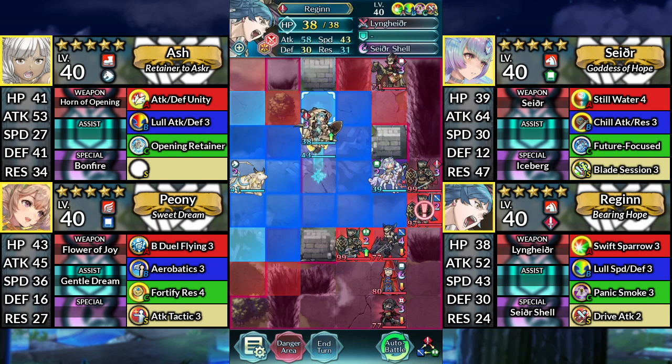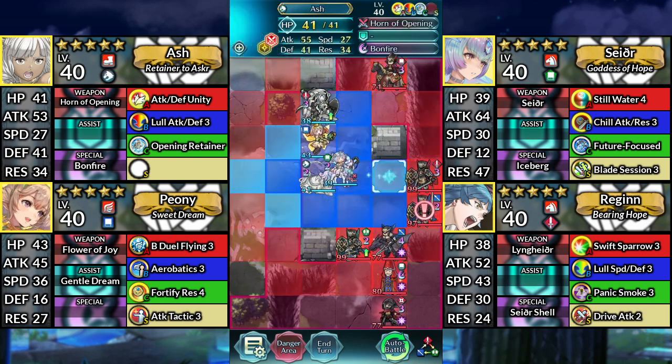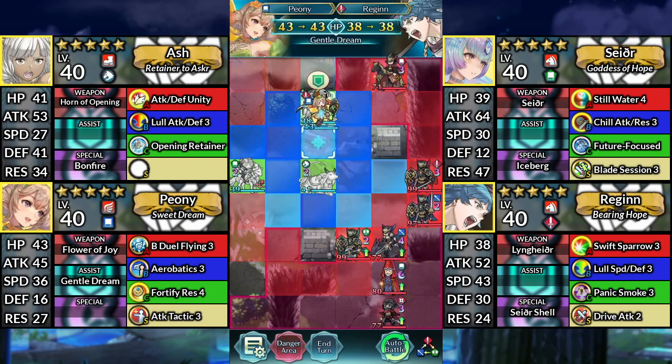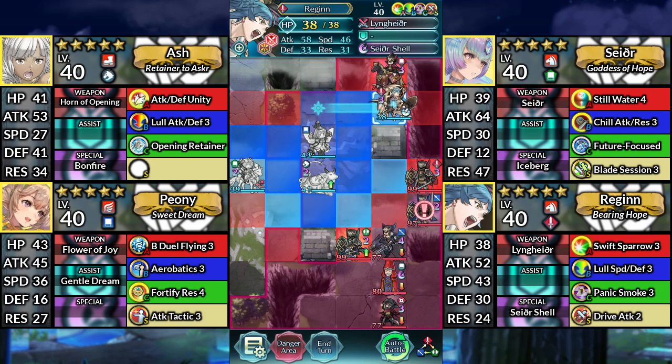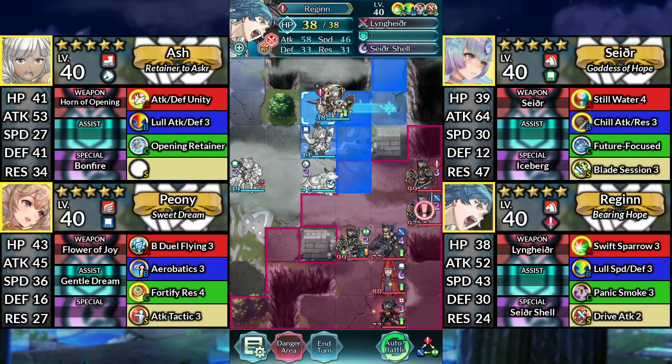For Turn 3, move Regan up. Move Ash to the right. Move Sather two spaces to the left of Ash. Use Peony and dance Regan. Move Regan to the right and attack the Red Cavalier. Then Canto to the left.